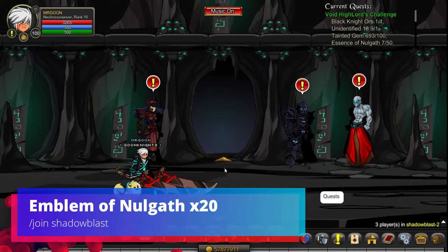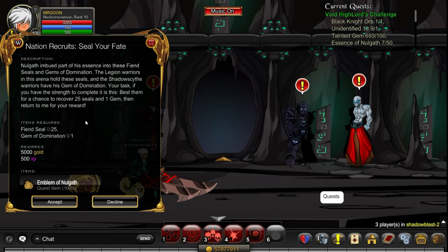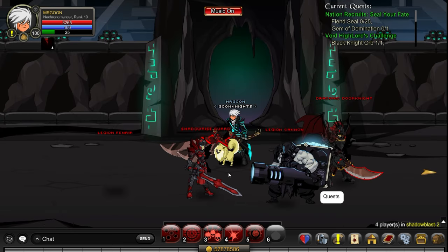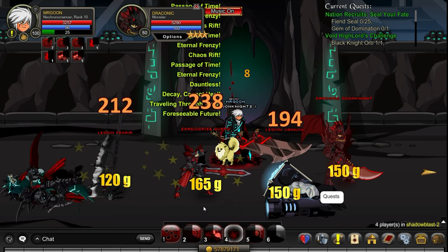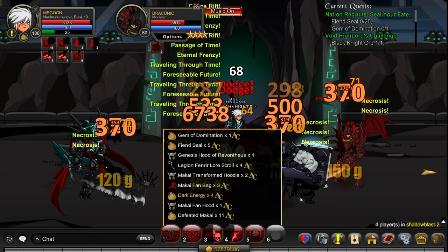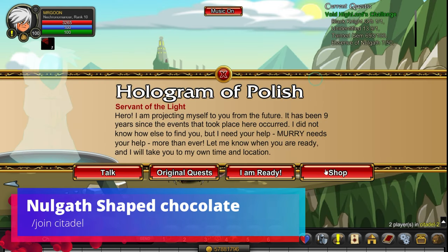Next item is Emblems of Nulgath at Join Shadow Blast. Speak to the NPC and accept the Nation Recruits Seal Your Fate quest. Head inside the arena, go left once into the room. Legion monsters drop the seals. The Shadow Rise monster and the Draconic Doom Knight give you the Gem of Doomination - slightly lower drop rate on that one, so don't worry if it's not dropping for a bit.